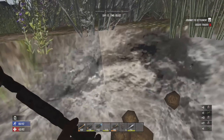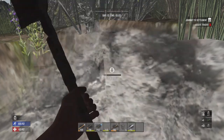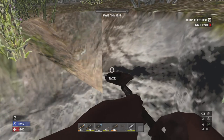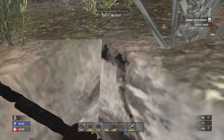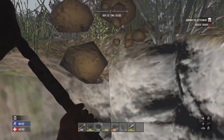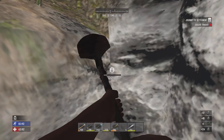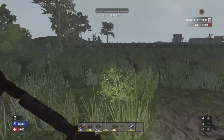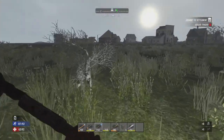Will the zombies break the plants, or do we need to put a guard? As far as I'm aware, the zombies just walk right through the plants. They really just screw off. That would be a real pain if the zombies attacked the farm.